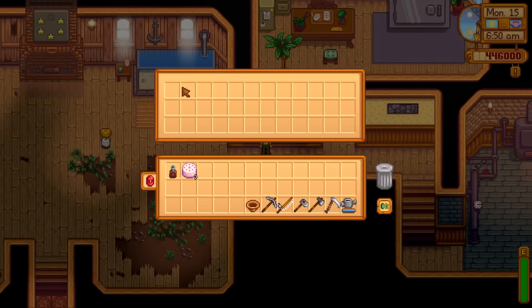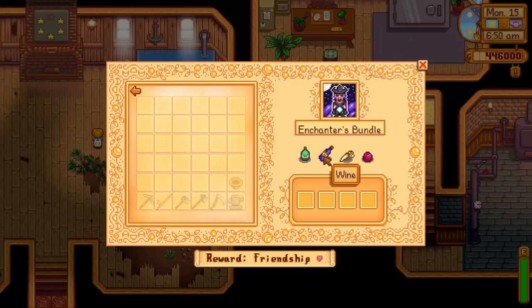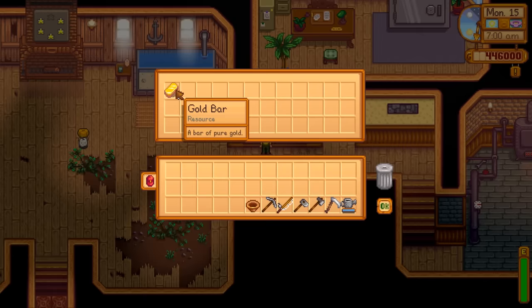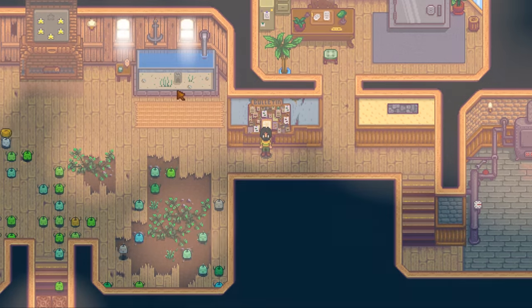The enchanter's bundle needs oak resin from a tapper on an oak tree, wine made in a keg from any fruit, a rabbit's foot from a happy rabbit in an upgraded coop or a rare drop from Serpents in Skull Cavern, and a pomegranate from a pomegranate tree which produces in fall. The reward is five gold bars — enough for one tool upgrade at Clint's or you can simply sell them.